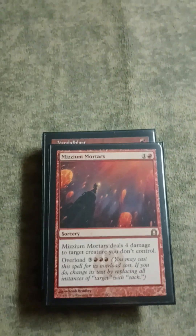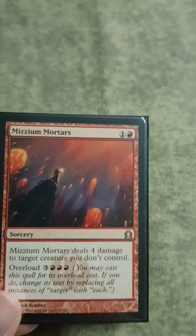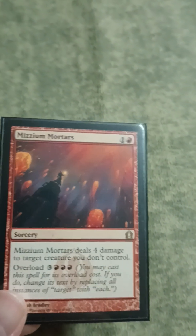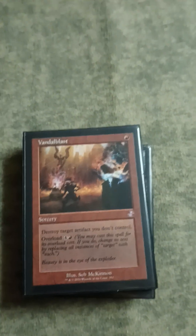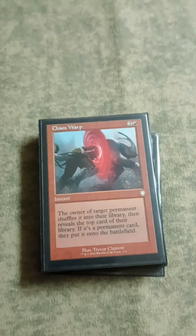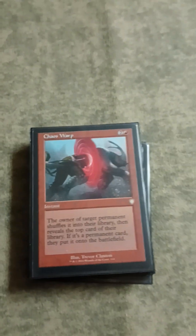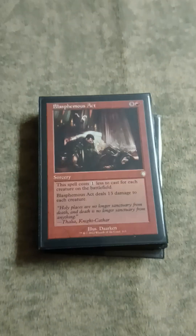Now we're going on to the removal spells. Mizzium Mortars - this card deals 4 damage to kill stuff, and then you can overload it to wrath, sort of. It's a very flexible, versatile card that does a lot of stuff at very little cost. Vandal Blast is basically the same thing - another overload card that kills an artifact or all other artifacts. Chaos Warp - with few ways to deal with enchantments and super big creatures, this is just a great flexible card and super cheap. I'll never leave home without it in mono red. Blasphemous Act - if your opponents get ahead of you with a big board, you can cast this for super cheap, sometimes 1 mana, and that's awesome.